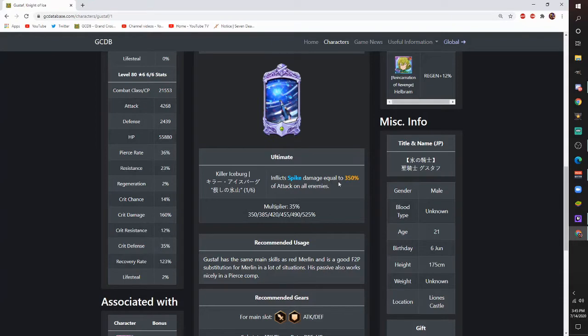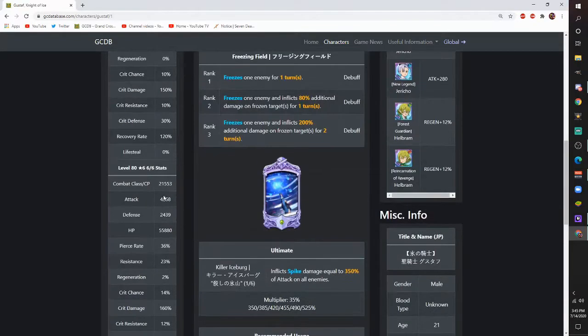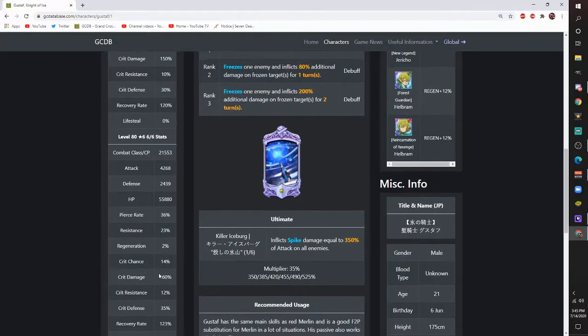His ultimate inflicts spike damage equal to 350% of attack on all enemies. Spike damage is two times crit damage. I have him at level 86, six stars. His crit chance is 14%, so even if he crits, I guess that's cool.